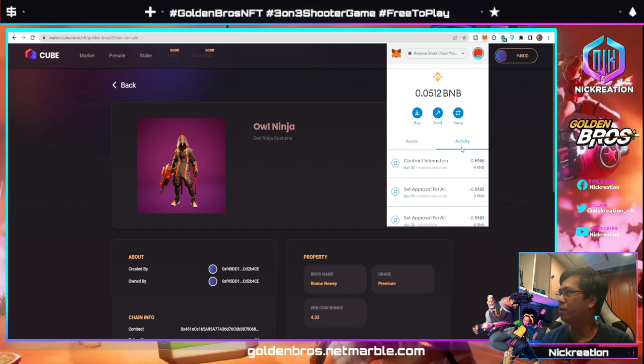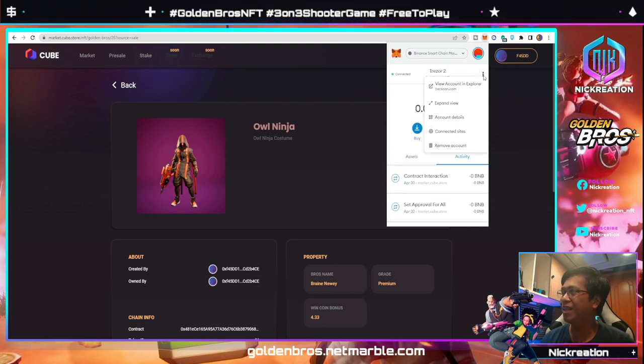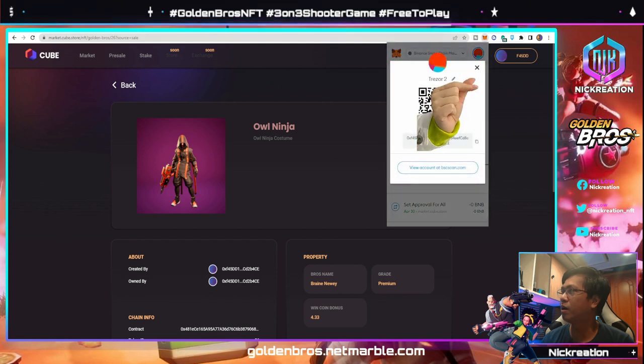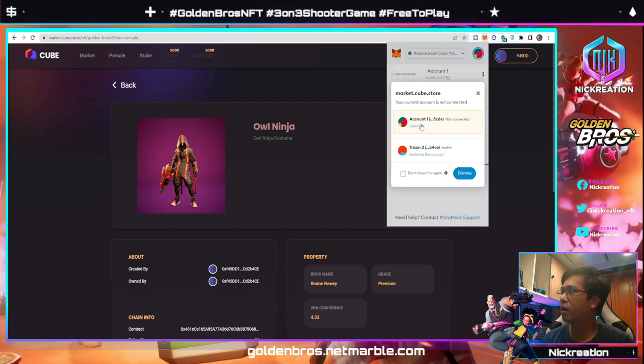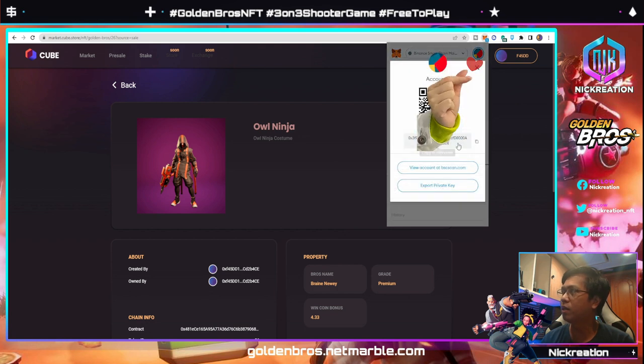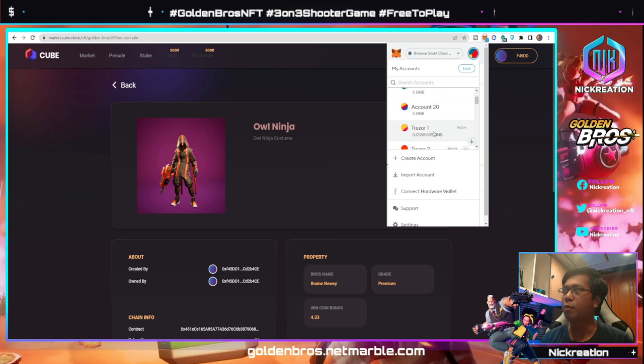You can see some of the activities here from the Cube Store. I was trying to send it through tofu NFT.com but I had some issues as well. This is what I was telling earlier — we cannot import the hardware wallet because when you go to Account Details, you won't see the private key option, unlike a non-hardware wallet where you can see and export the private key to import to your wallet.